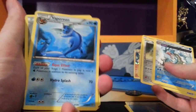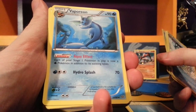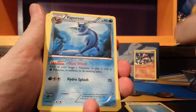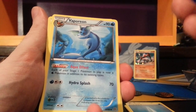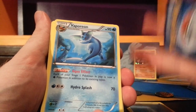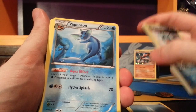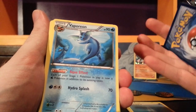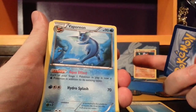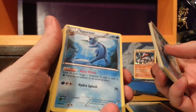Tierno and Wally. Vaporeon with 90 HP. The ability Aqua Effect: each of your Stage 1 Pokemon in play is now a water type Pokemon in addition to its existing types. Vaporeon, Jolteon, and Flareon all have an ability like that — so if you had each of them in play, every one of your Stage 1 Pokemon would be whatever type they are, plus water, plus fire, plus lightning. And there is a Golurk with an Ancient Trait in this set — it's Psychic and Fighting type. If you had all the Eeveelutions on your bench, it would be a five-type Pokemon: Psychic, Fighting, Water, Fire, and Lightning — super effective against pretty much everything in play.